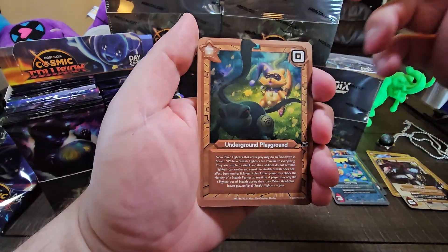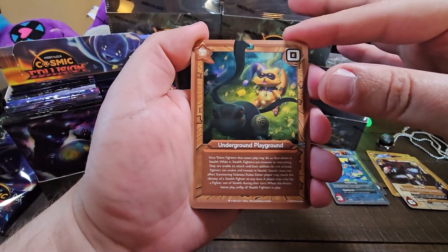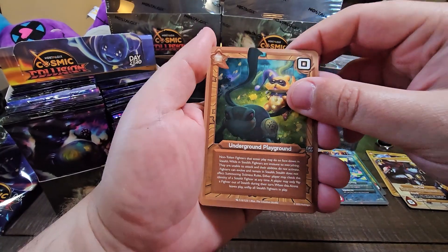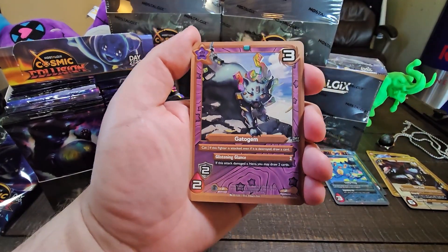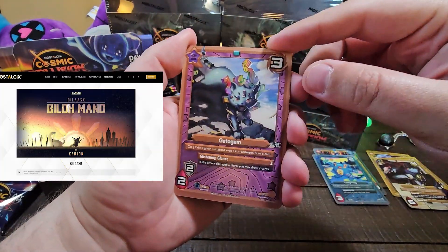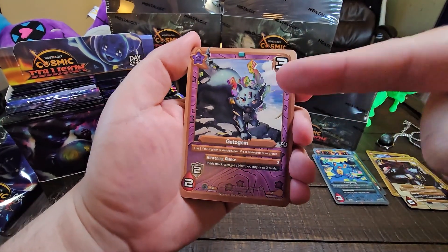We have Underground Playground — the most important arena of the entire game. This changes the whole way Nostalgix plays, makes it very user-friendly, and changes the fighter interactions. Try this out — it's free. Literally. We got Gato Gem. This card was actually referenced way back in the Bylast Hero story — there's a cat made of gems on the beach that Meringue literally destroys. This is that cat.